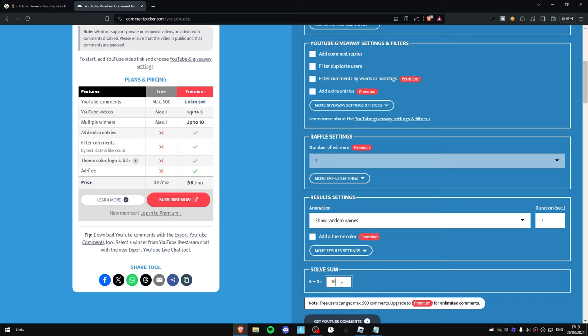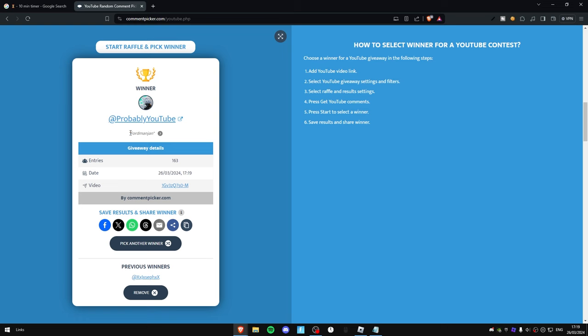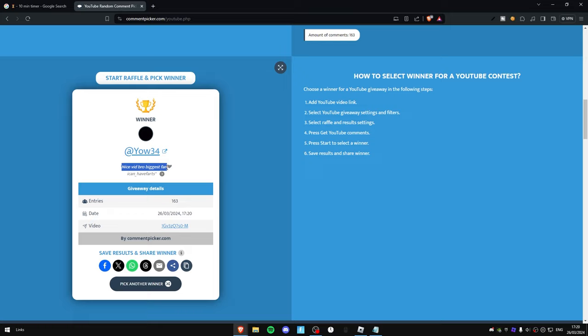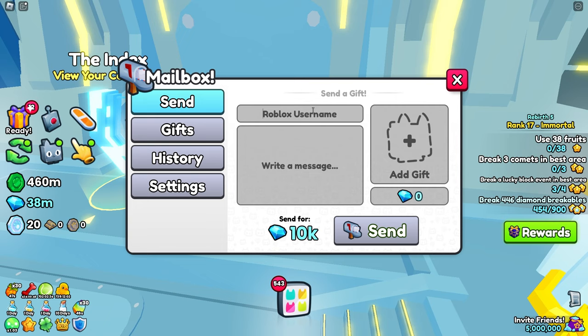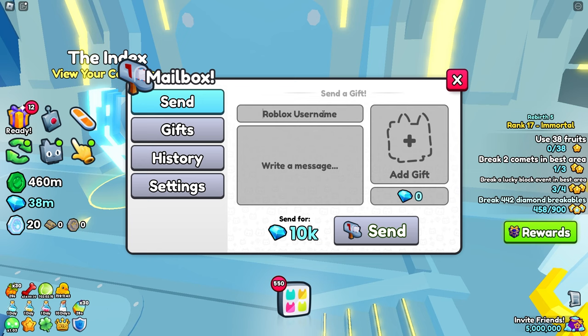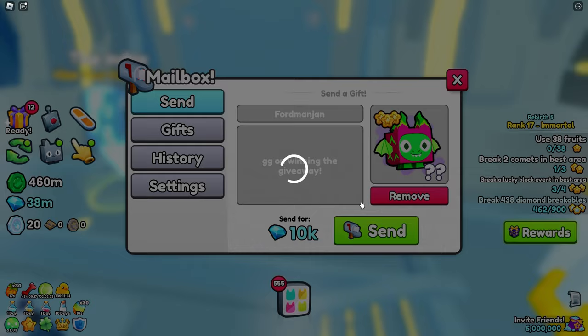Now it's time to roll the two winners from last video's giveaway. I have the random comment picker website up — I'm going to put the YouTube video in and get the first winner. GG to probably YouTube — you've won yourself a dragon fruit pet. I'm going to write down your name and send that in just a minute. And the second winner — Yao 34, GGs, nice video bro, biggest fan. Shout out to you bro, I'm going to send you the pet in just a minute. I'm back in and I'm going to send the pet right here — a dragon fruit dragon. Let's send this off to the first winner. And Ford Man as well, GG on winning the giveaway. Let me send you another dragon fruit — there you go, they have both been sent off as you guys can see in the history.